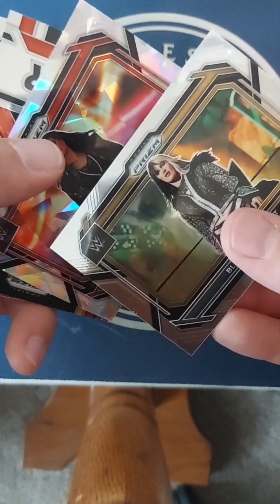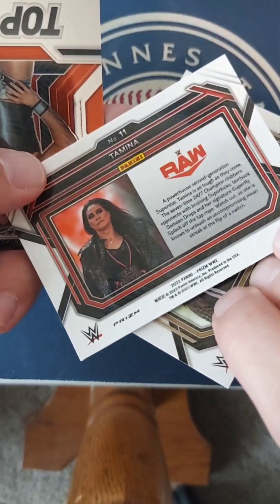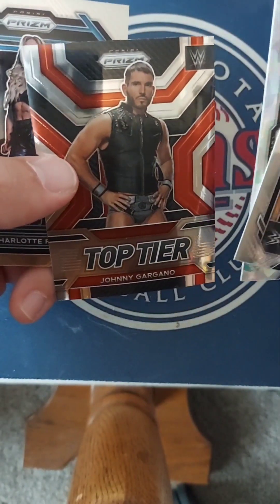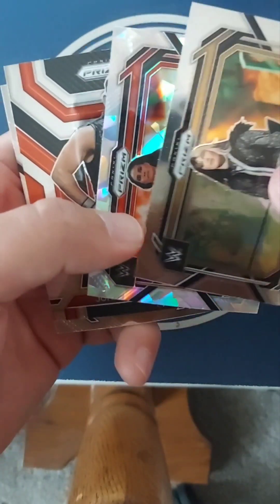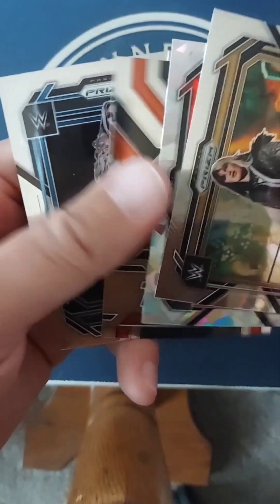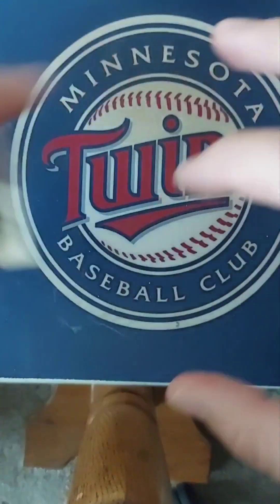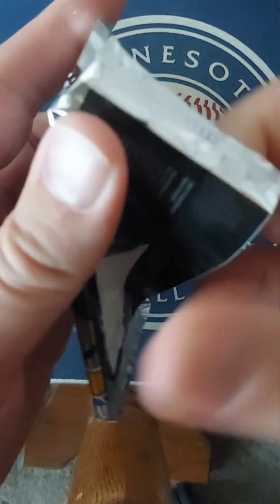What's next? Blair Davenport, Tamina, top tier Johnny Gargano, and a Charlotte Flair. You guys will have to let me know if these are any good — I don't know. I haven't collected cards in years and I've never collected wrestling cards, so you'll have to let me know.